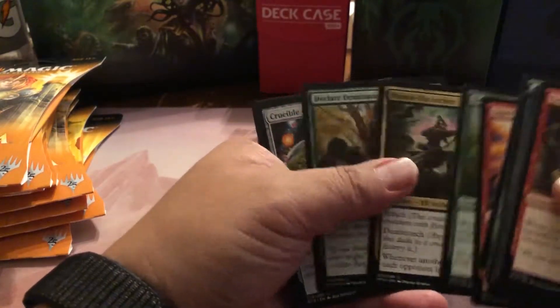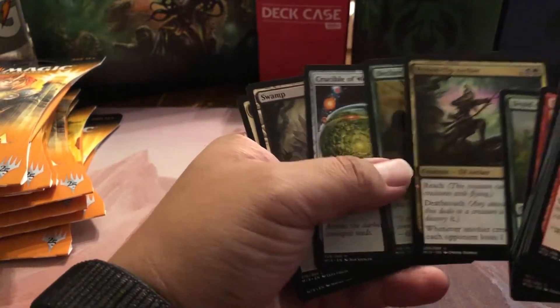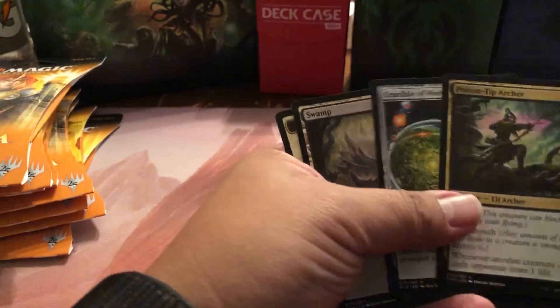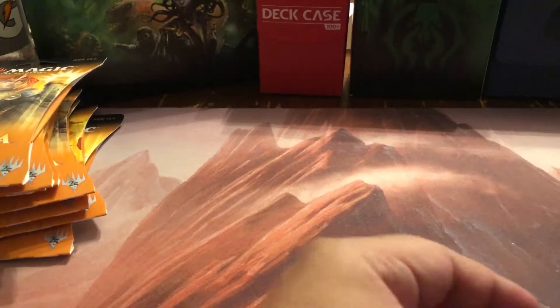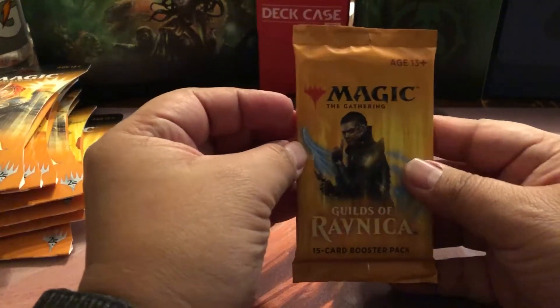Goblin Instigator — if this were draft I'm picking Surge Mare. Surge Mare is a good card especially in draft. Poison Tip Archer — that one's being used lately. Crucible of Worlds! Wow, all right! So we got a Poison Tip Archer, which is showing up in a lot of Golgari builds right now, and a Crucible of Worlds. This is the pack we paid for — not bad at all. Crucible of Worlds, I'm not upset.